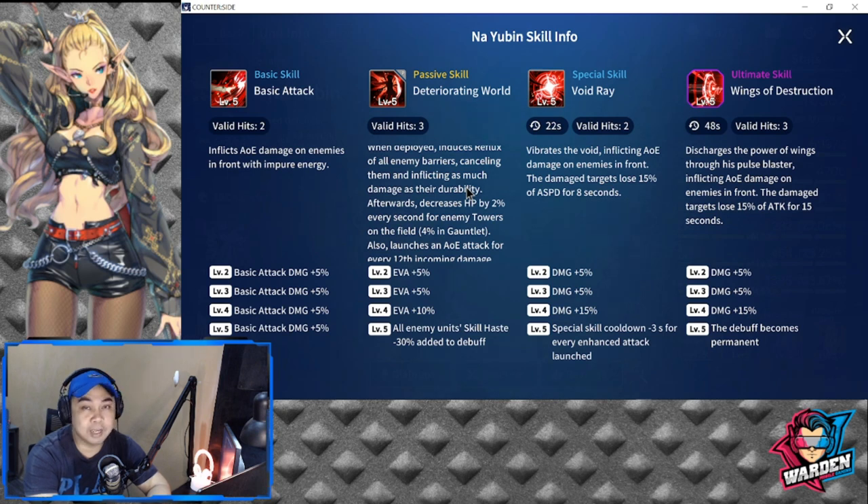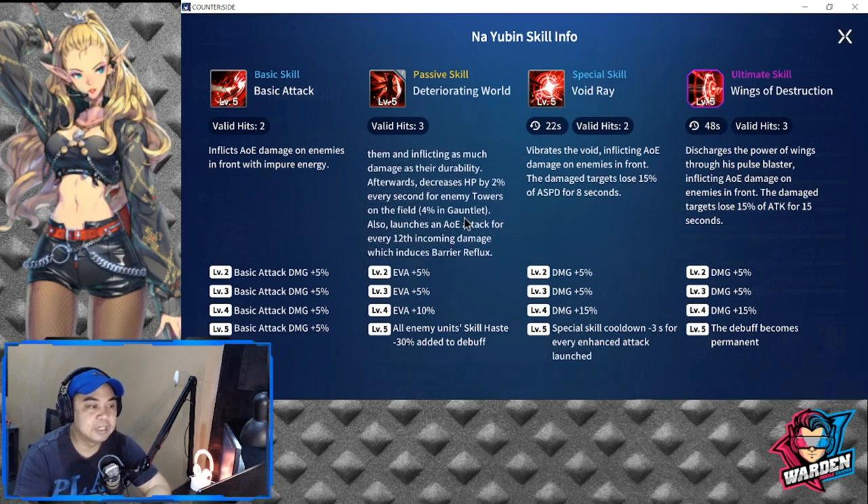You have Yang Harim, you have Aryas, and a lot of counters that give out barriers. Even Hilde has a barrier as well. So cancelling them and inflicting damage equal to their durability — though some barriers might not be cancelable. Afterwards, it decreases HP by 2% every second for enemy towers. So goodbye Sigma, goodbye Marias — they're not going to be showing up for a while until Nayubin gets banned. Towers are definitely gone from PvP for now.